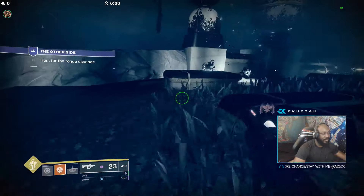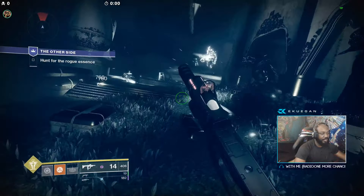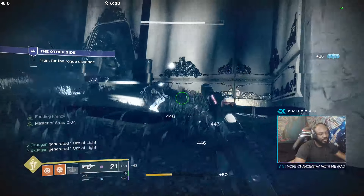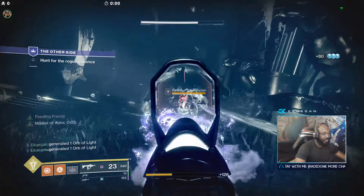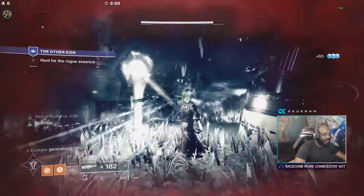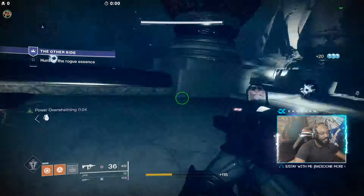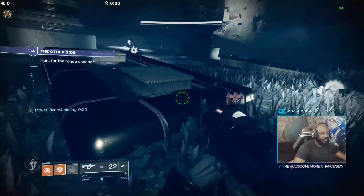Same stuff — get rid of those, watch out for the floors or the walls pushing you. The throw is coming, don't be scared — they're just Taken. If you have a Recluse or a hand cannon with Rampage and Outlaw, you'll be fine. You can use your super whenever. I really feel like this is one of the simplest missions. Make sure you don't die to the bombs.